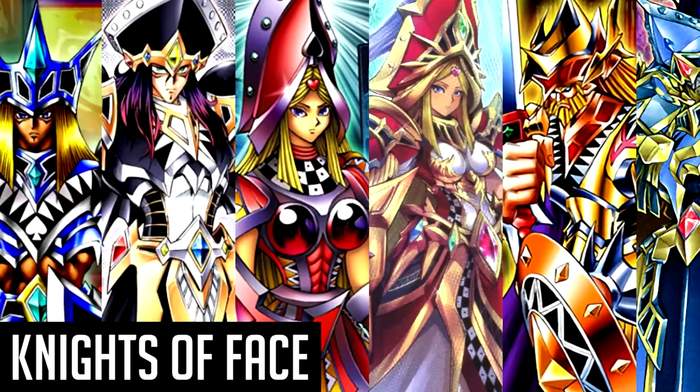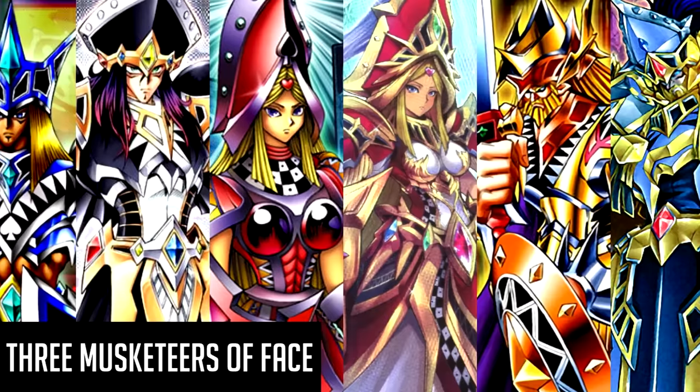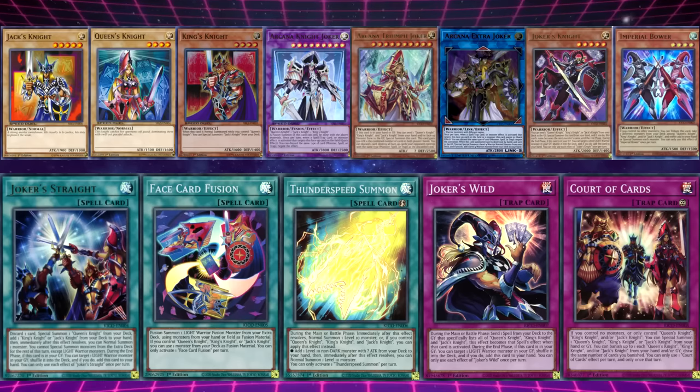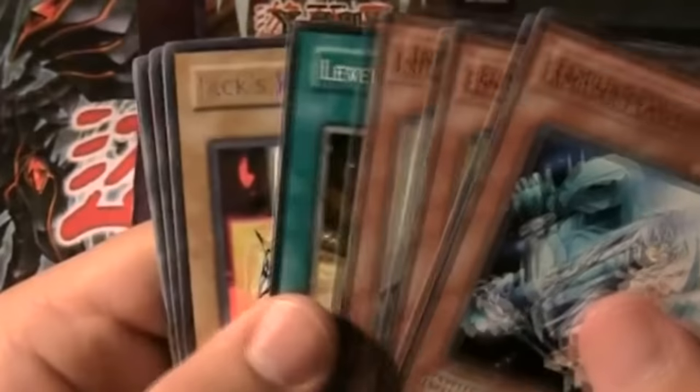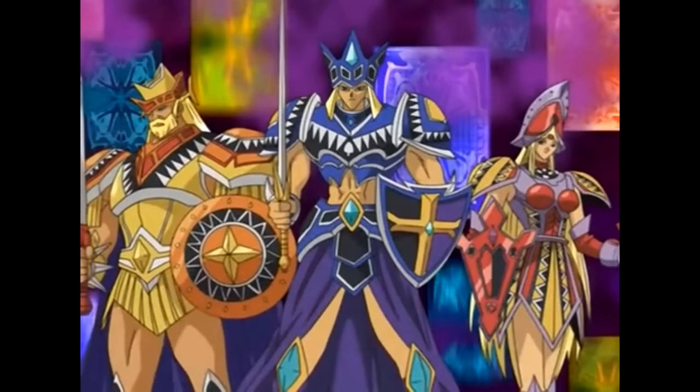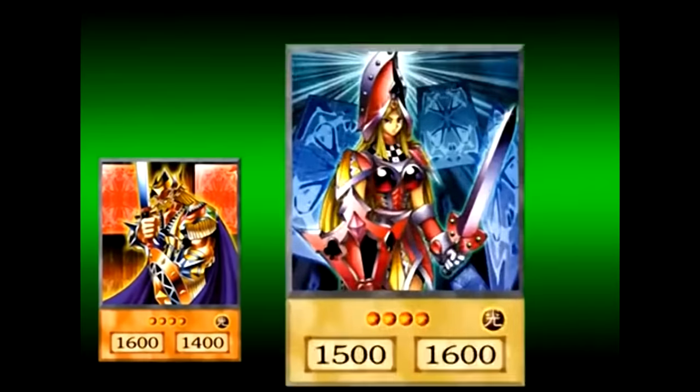The Knights of Face, known also as the Three Royal Knights, or the Three Musketeers of Face, or even the Three Swordsmen, are a group of purely light attributed warrior type monsters that, upon their initial release in 2005's Elemental Energy, only consisted of three cards: Jack's Knight, Queen's Knight, and King's Knight.